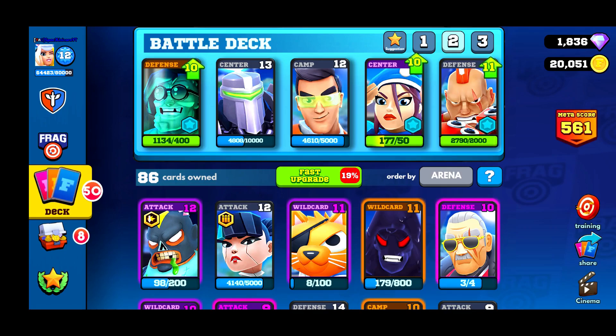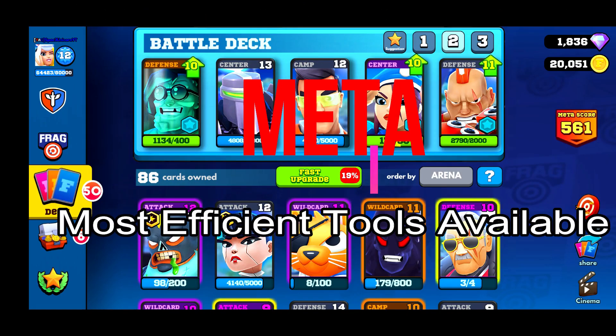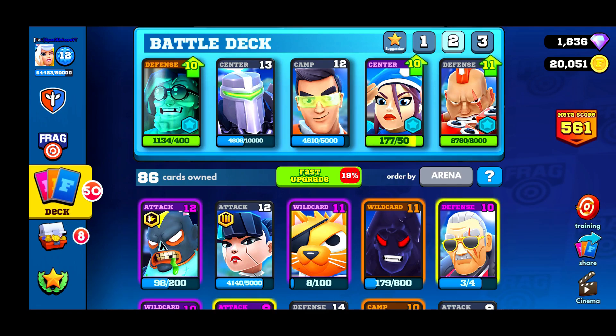I have put some random cards up at the top so you guys can physically see what I'm doing. The first thing you need to know whenever you're trying to build a winning deck is you have to understand meta. Meta stands for Most Efficient Tool Available — basically the best cards for the situations that you run into in the game.